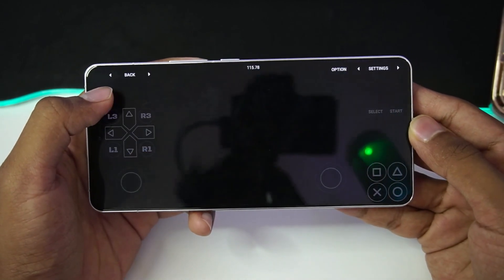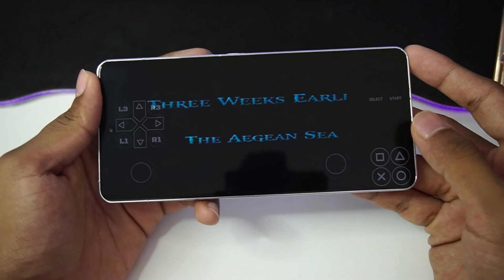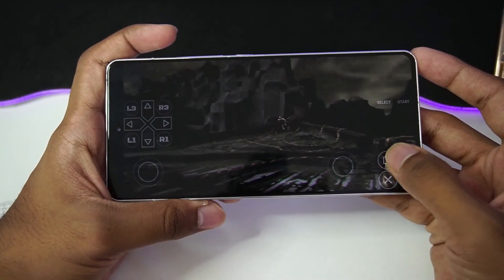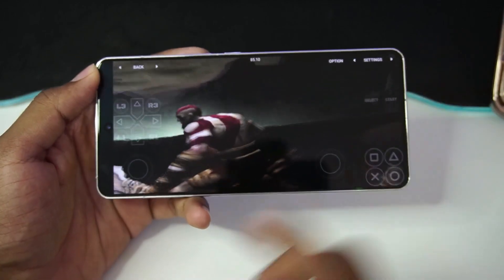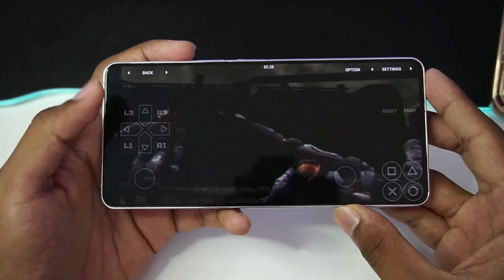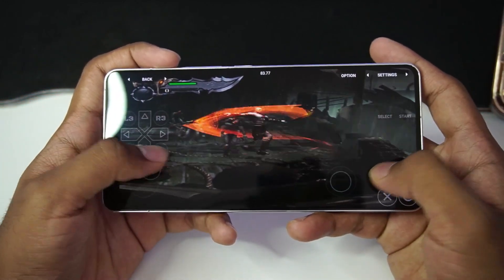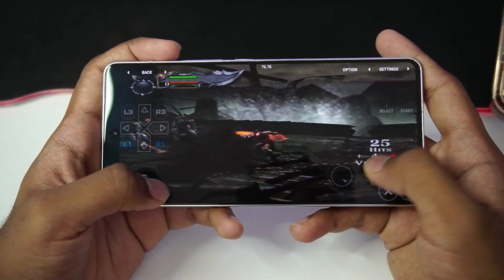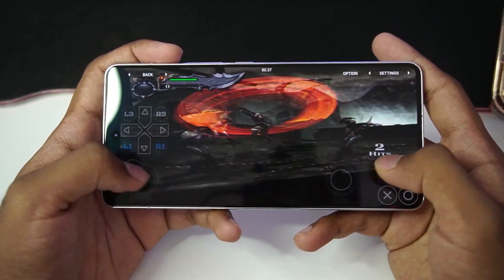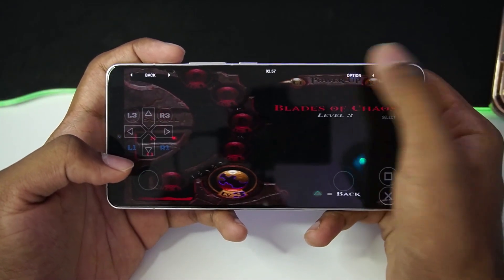Once the cutscene is over I'll be back. I also figured out that if you tap the arrow at the top left corner, all the settings and back buttons will be hidden, providing an even more immersive gameplay experience. The game has successfully started, and pressing the top left corner shows the FPS counter — we are getting 80 fps while emulating God of War PS2 inside MyPS2 emulator.